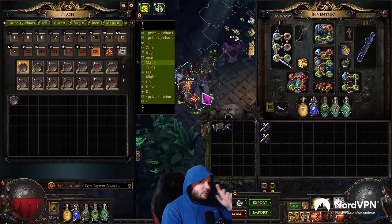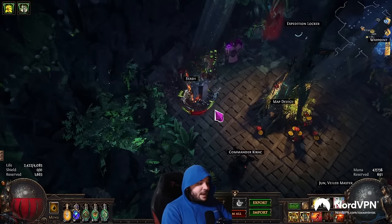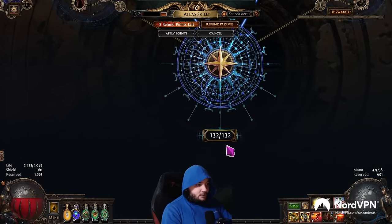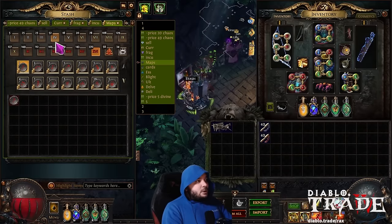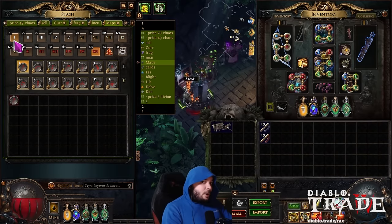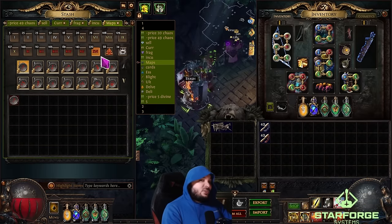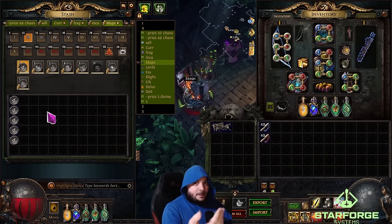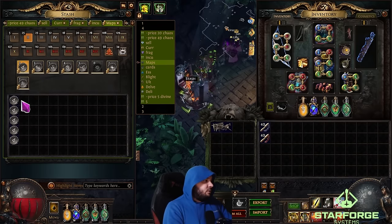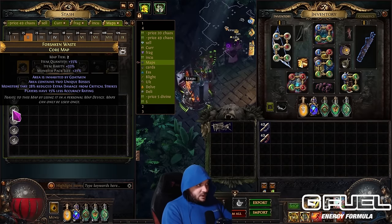The next thing we must understand: in order to get credit for completing each map in your Atlas Progression Tree — to get all 132 of these points and fill out your full build — you have to meet certain requirements based on what tier the map is. Tiers 1 through 5 are white, 6 through 10 are yellow, and 11 through 16 are red. For white maps, they must be at least blue or magic rarity when you complete them or it won't count. So if I ran this core map and it's blue, it would count.